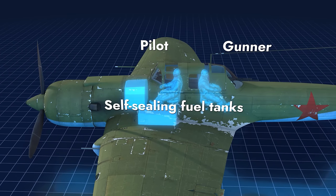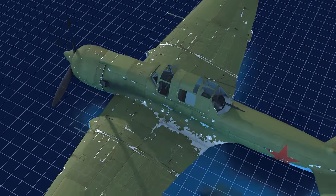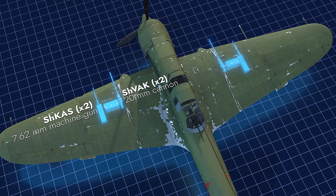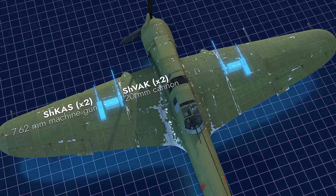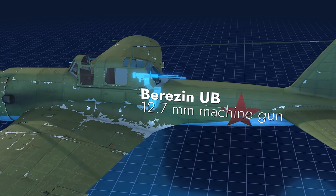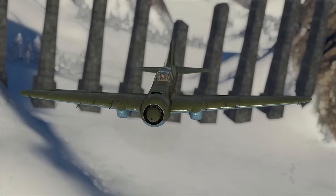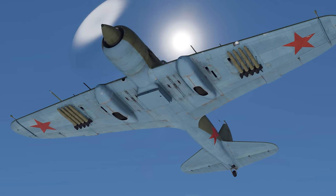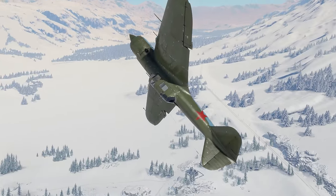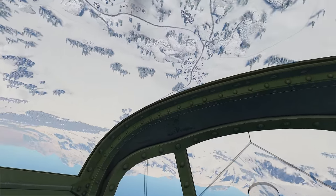Together, they protect the gunner, the pilot, and the self-sealing fuel tanks. The armament consists of two 7.62 mm machine guns and two 20 mm cannons. Plus there's a turret with a heavy-caliber machine gun for protection against enemy fighters. The main thing is, of course, the widest range of suspended weapons against ground targets. The IL-2 is a formidable attack aircraft, and its potential is best demonstrated in mixed battles.